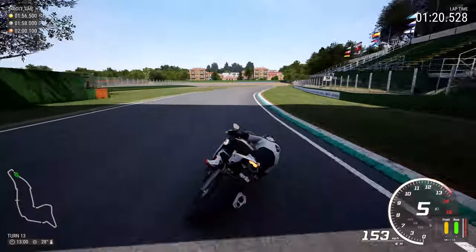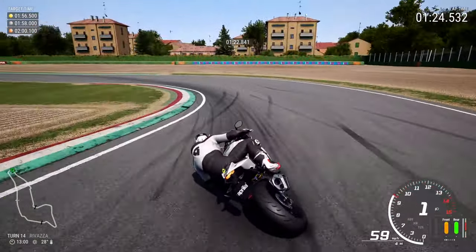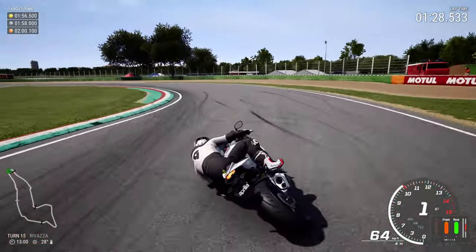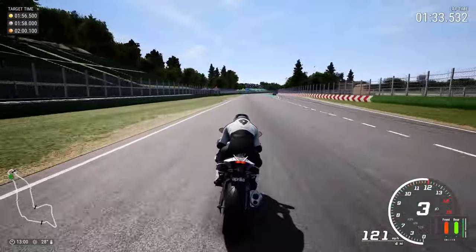Keep an eye out for the bridge here — make sure you brake just before the bridge and use a little bit of rear brake and a lot of front brake just to slow yourself down for Rivazza, turn 14. Run it wider to then bring it in nice and tight to the apex for turn 15, and then bring on the power to get underneath the Bridgestone sign.